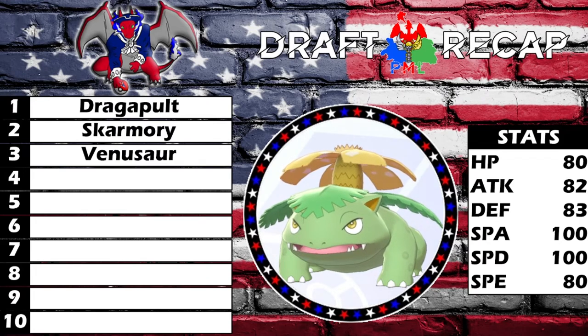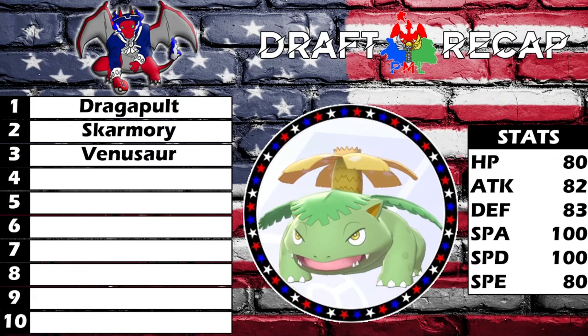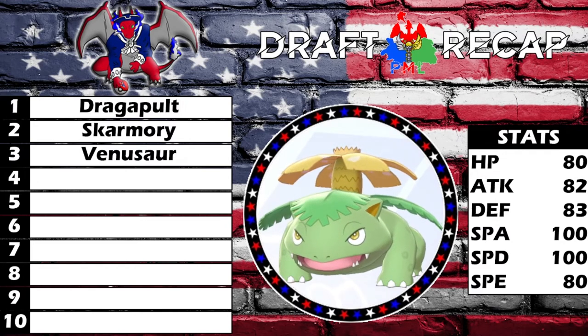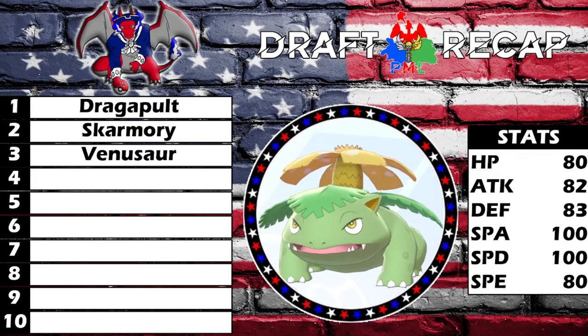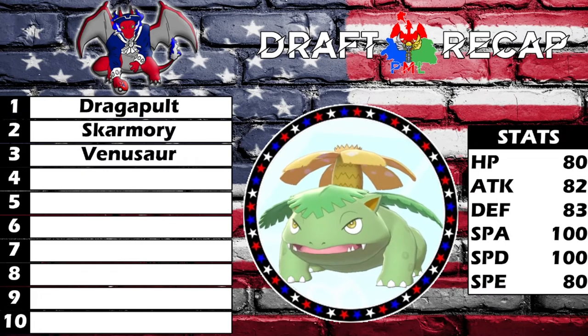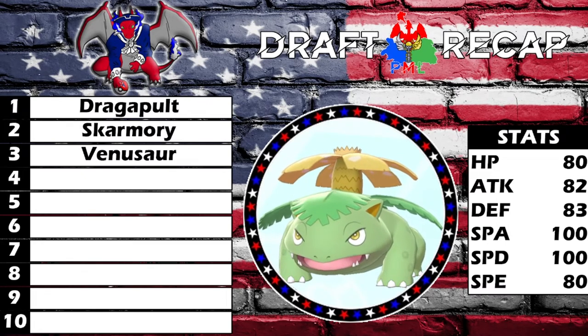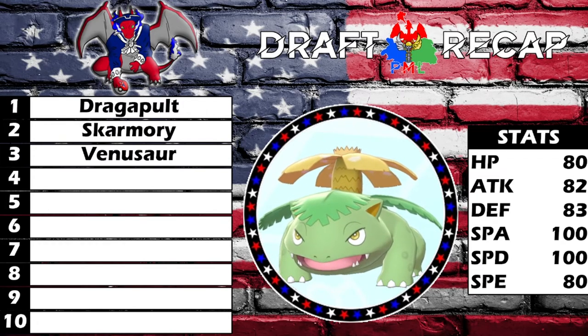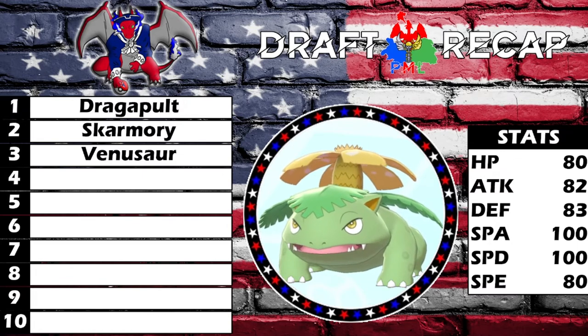Venusaur's stats: HP 80, Attack 82, Defense 83, Special Attack 100, Special Defense 100, Speed 80. That speed stat isn't bad — 80 speed can be buffed with a scarf if needed, and the Chlorophyll ability is going to be amazing. It's a tier two mon so it won't be able to Dynamax, but it doesn't need to. Great walling potential and sneaky offensive threat as well.